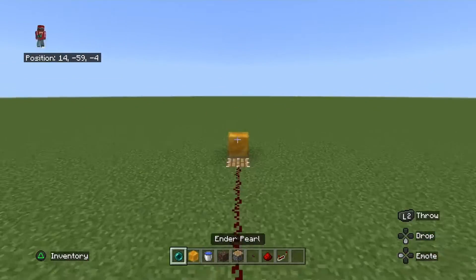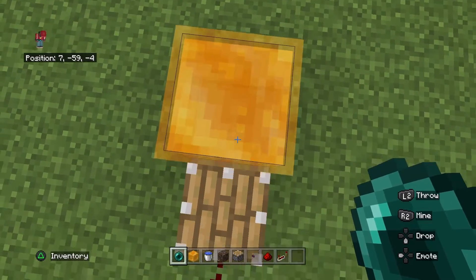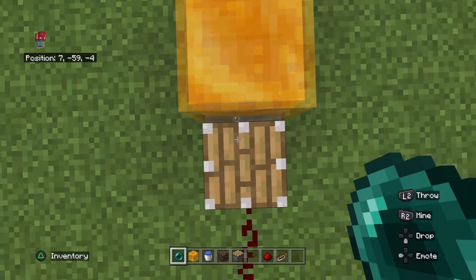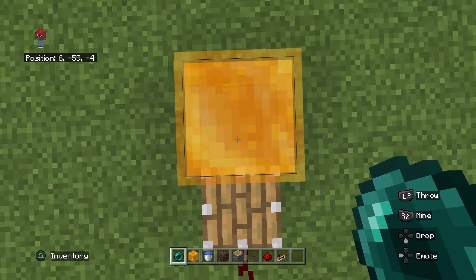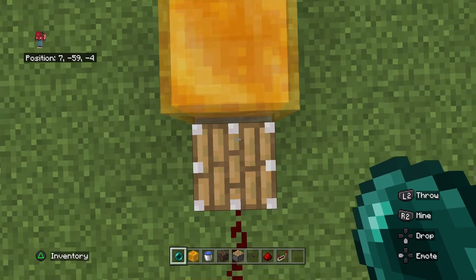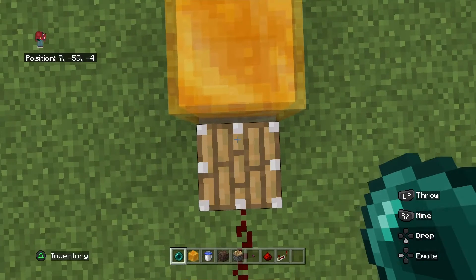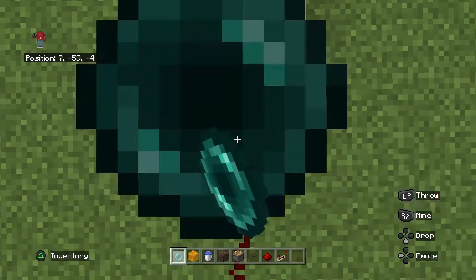I am going to show you one more time how to put the enderpearl down, because the first time I did this I did not do it correctly. Go as far out as you can — first you want to crouch, go as far out as you can, get your pointer as far back as it can go, and then throw.